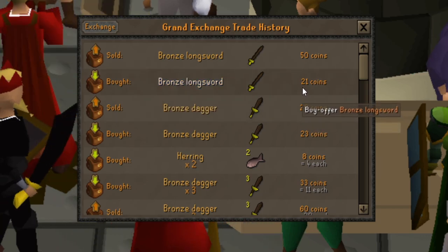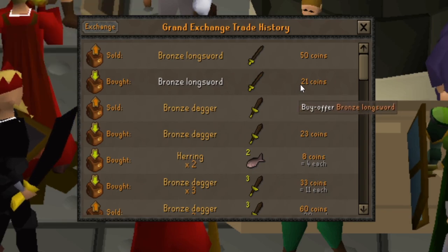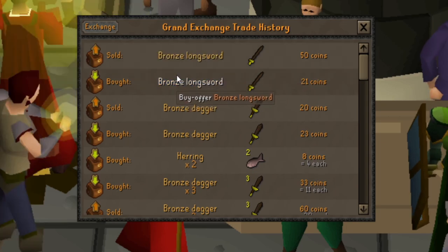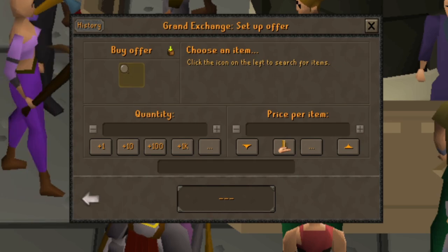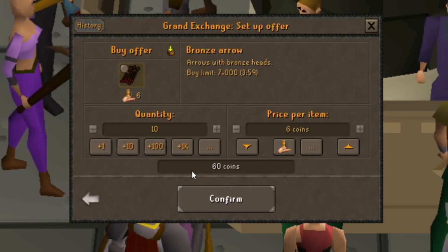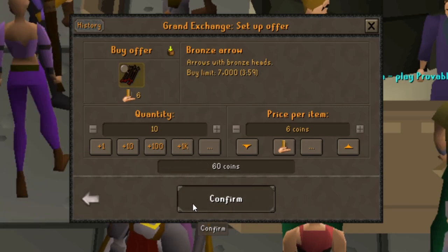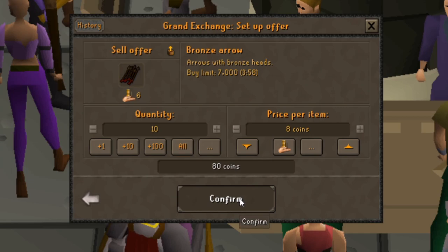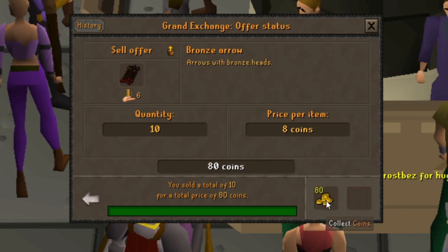Something interesting happened: I was price-checking new items and I bought this bronze longsword at 21gp and it instantly sold for 50gp. Not really sure what's going on there. Then I found I can buy bronze arrows for 6gp each — let's buy 10 of them. Instant buy! And for whatever reason they are instant selling for 8gp each. I'm going to take advantage of that and keep doing it.